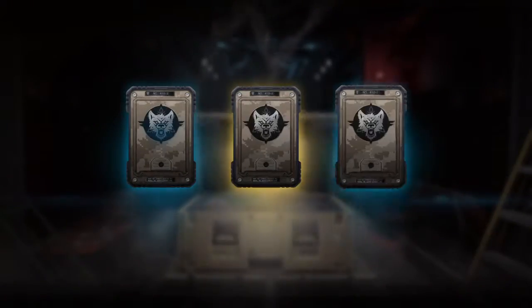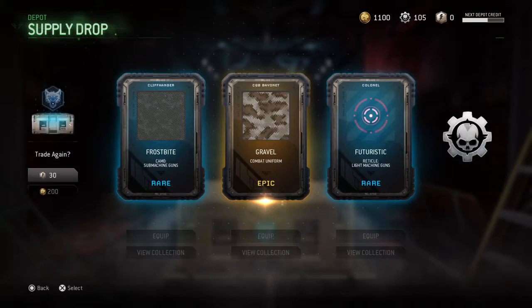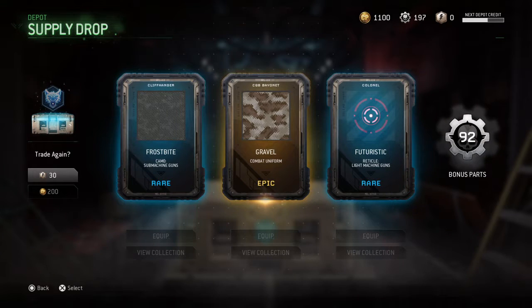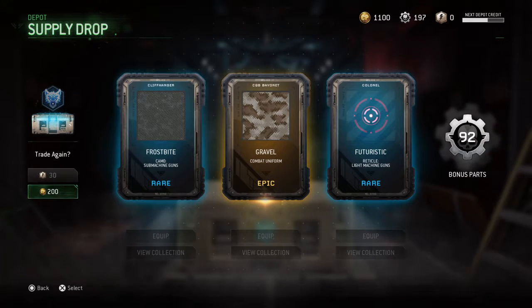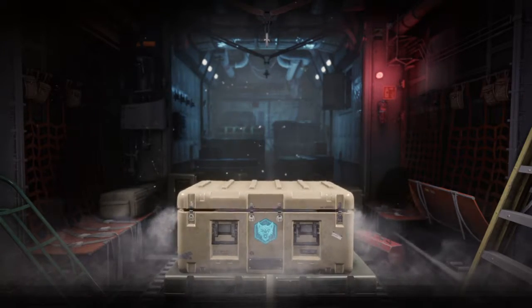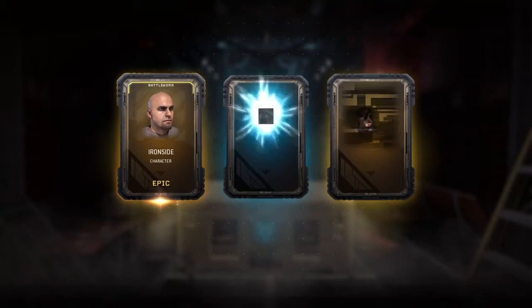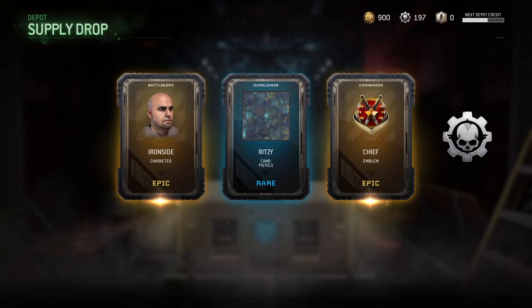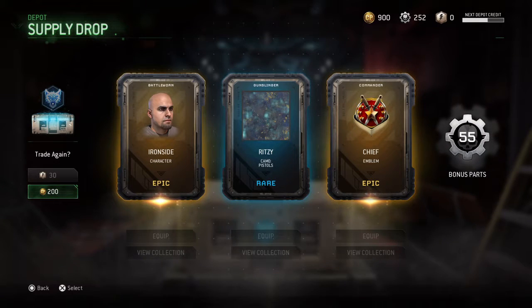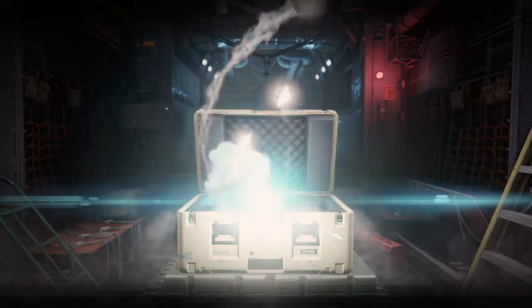We should get something good here. You pay good credits, you'll get good products. Better make good use of that. We should get something good here.